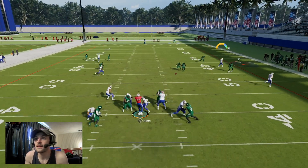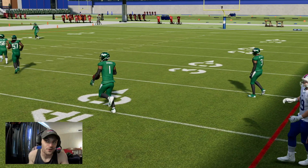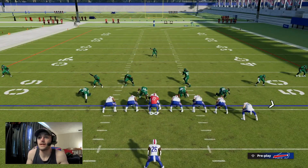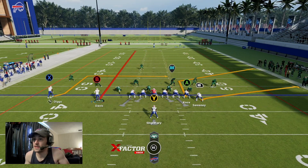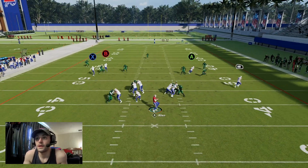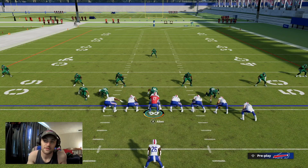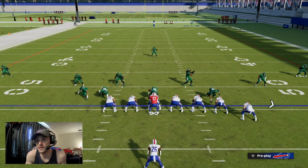Don't throw a pick trying to force the ball to the tight ends. Get Gabe across the field again — here it looks like we might get man coverage, so maybe the corner routes are going to get open here. You probably should have just dumped it down, but there you can see the corner route opening up, with Tommy Sweeney pulling the defender down into the flat.